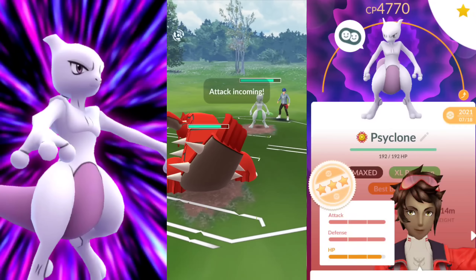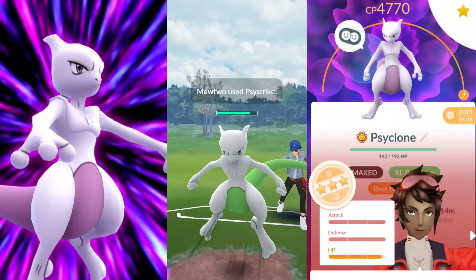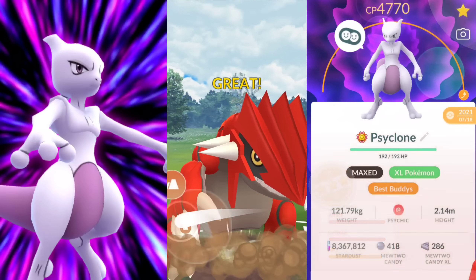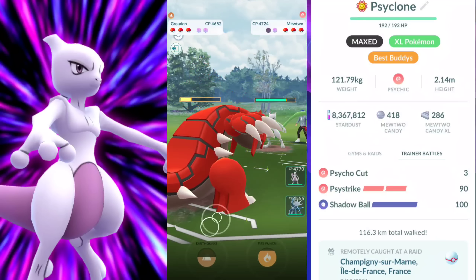We have the Mewtwo, which is going to be equipped as best buddy — unfortunately not 100. I do have one but I'm not powering it up again. This one is 15, 15, 14 — essentially the same as 100, quite literally. So we're going to also be going with our Groudon.